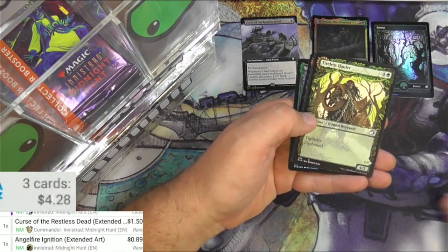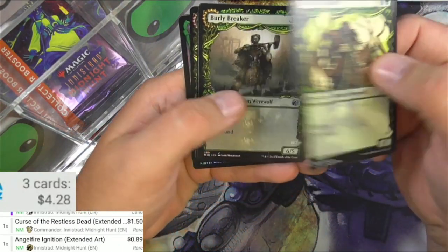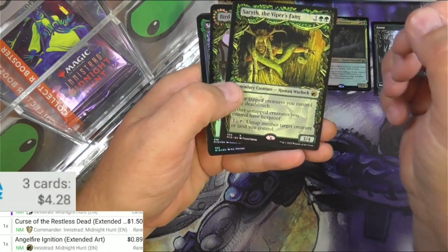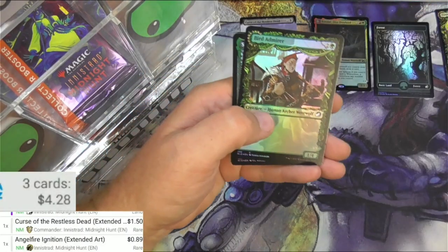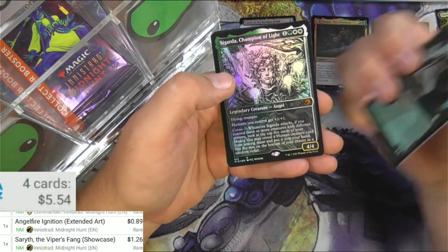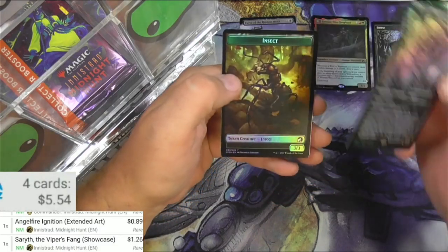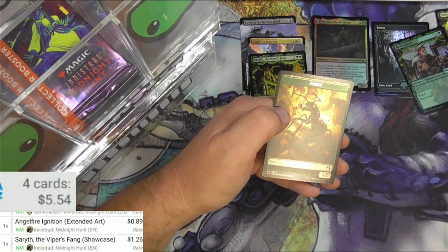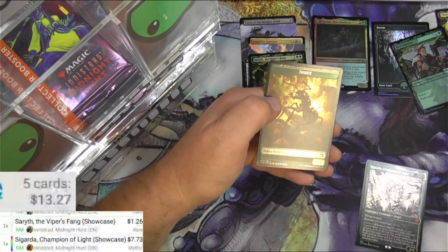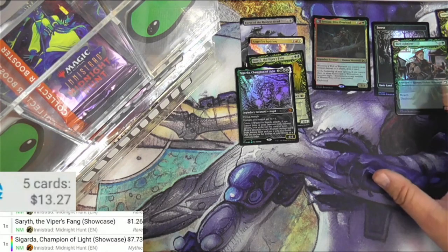Angel Fire Ignition - eighty nine cents, we'll throw that on there. The showcase versions are very cool but I don't think too many of these are going to be that notable. Sareth is going to be a pretty bomb commander - at least a dollar. Got a Bird Admirer in foil. And we got a mythic - Cigarda Champion of Light, the showcase version, and it is a foil. Seven seventy three. Got an insect zombie token. Off to a good start here I think.